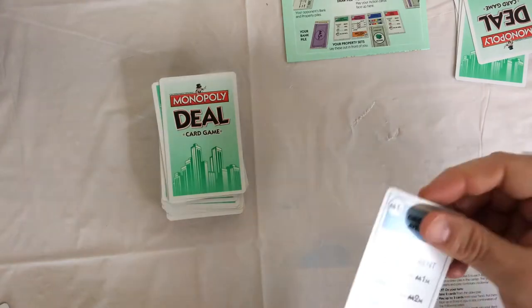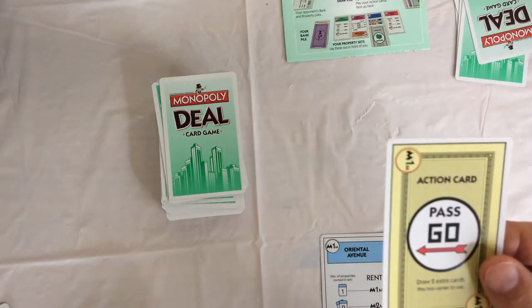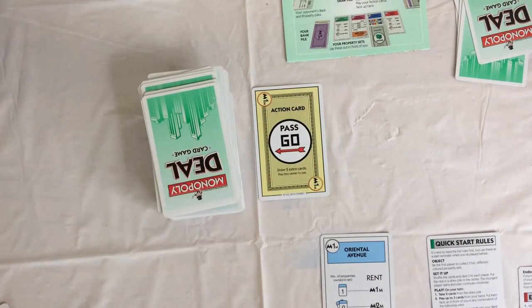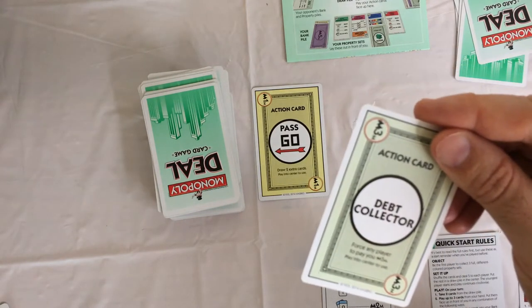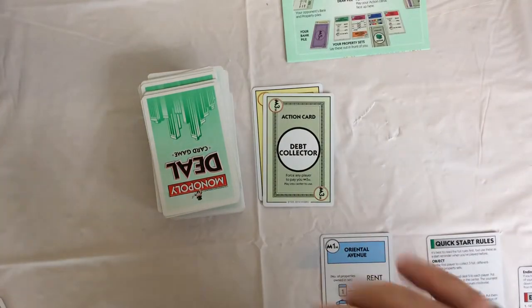So if you have a Debt Collector, you're going to want to put a property down first. If you have money in your bank, I'm going to play Pass Go — an action card — to draw two extra cards, hopefully to get some money. So I didn't get any money, so all I can do is play Debt Collector, which forces any player to pay you five million. So you wouldn't do it on your first turn — you have to wait until another player has a property.